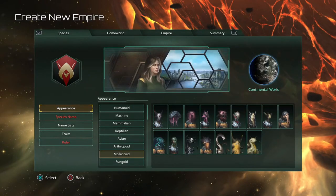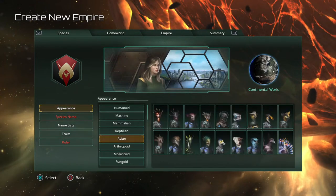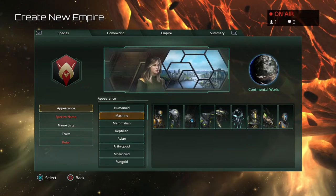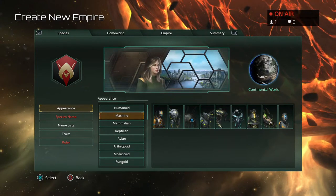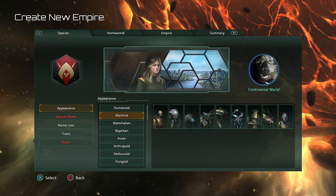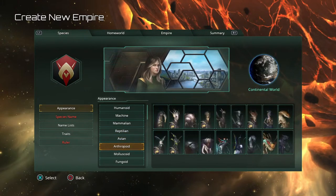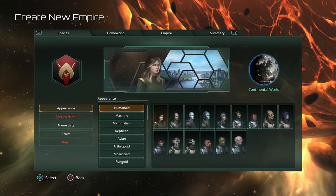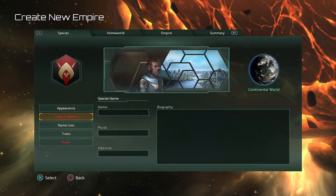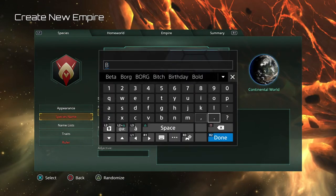When creating a new empire, first you pick your species appearance. Note: if you have the DLCs and use machines, you'll be creating a machine empire as opposed to an organic empire. This section is pretty much just for appearance and doesn't really affect your species in general. We'll just pick a random humanoid and make up a species name.